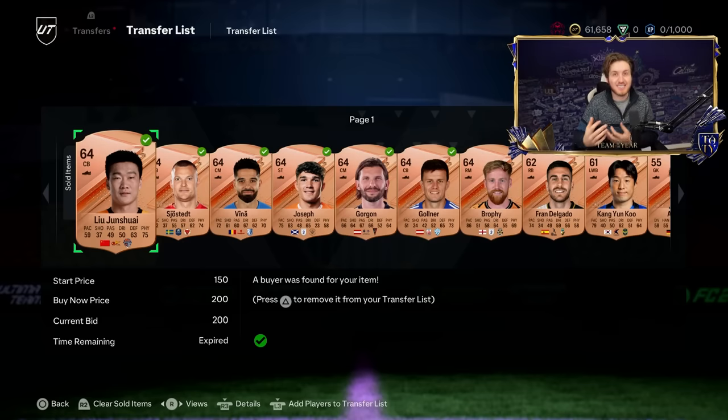The bronze pack method: you open a bronze pack, you sell every player you get, no matter their price — even these guys for 200 coins. Over time they will all sell, and you get loads of coins. Some bronze managers I've got really lucky with — I've managed to sell some bronze managers for 3,000 coins, 5,000 coins.